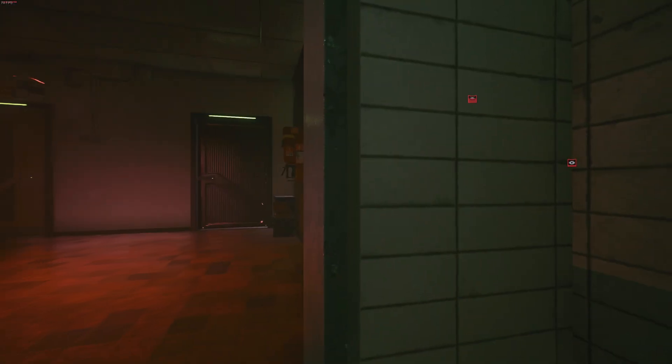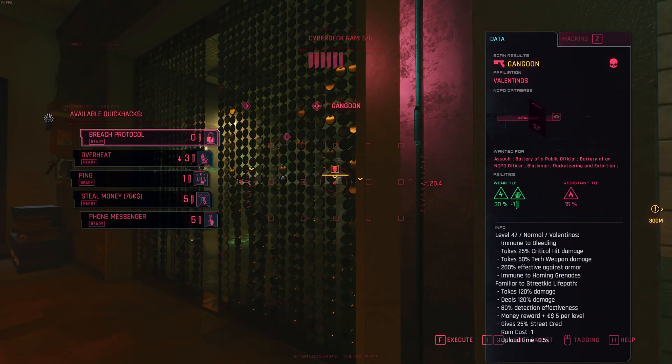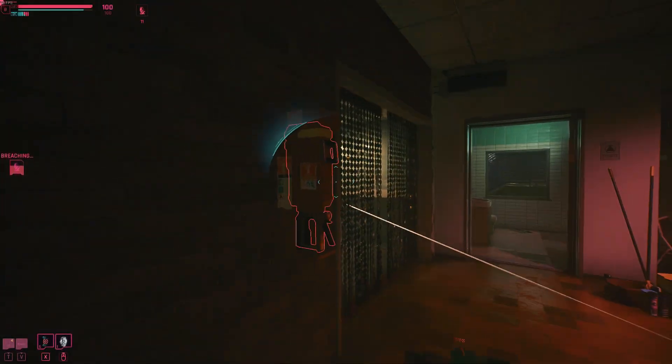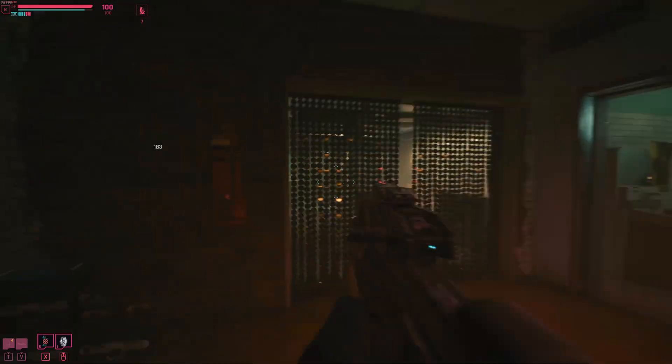In that case, you would uninstall 3-5 mods at a time, boot your game up, and check to see if the issues are still persisting. If the issue remains, those 3-5 mods are most likely safe and you can return them. You would then move on to the next 3-5 mods you haven't checked and rinse and repeat the process until you've eliminated the conflict.